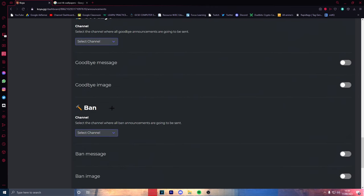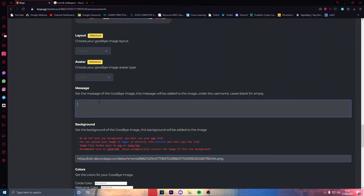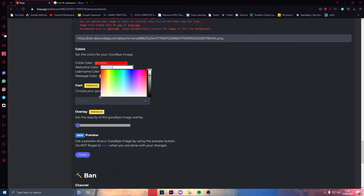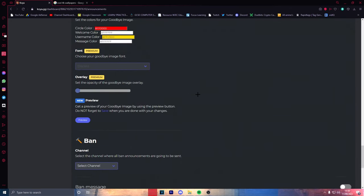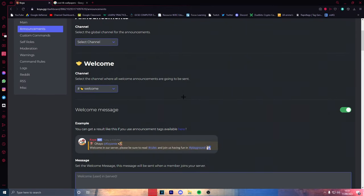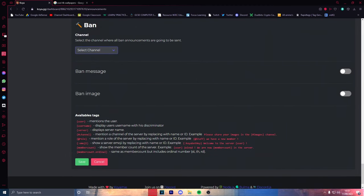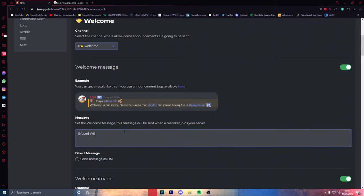You also want a goodbye image, and all you have to do is put the same settings in. Just put whatever you want for the goodbye text — like 'Why did you leave me?' or something. Make the same color changes again. You should also send a goodbye message as well — do the same thing you did for welcome. Make sure you have both the welcome image and welcome message turned on.